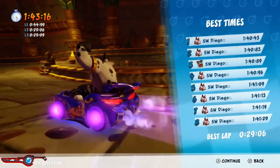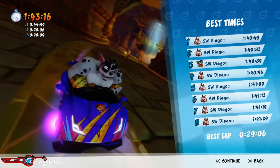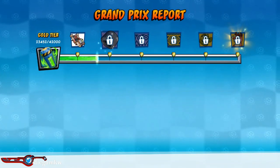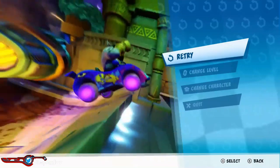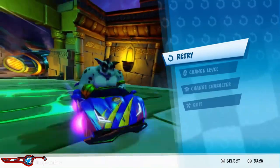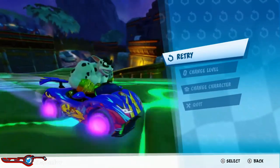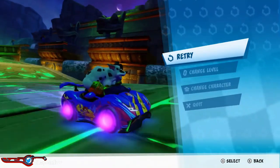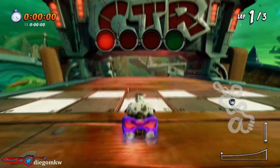Once you get past the fire part, this track is very easy. You'll learn how to take blue fire on this map because of the Oxide fights. Maintaining reserves is great on lap one, and then on lap two you kill it - even if you miss some drifts, it's not that big of a deal because you maintained those reserves in lap one.